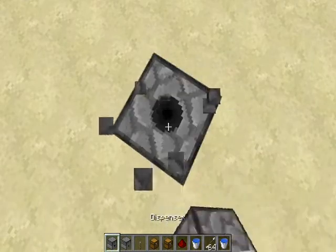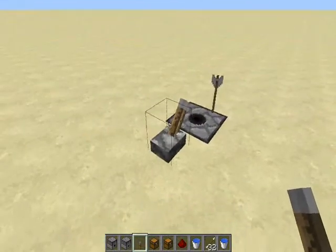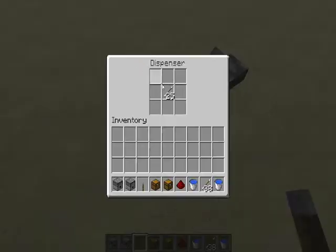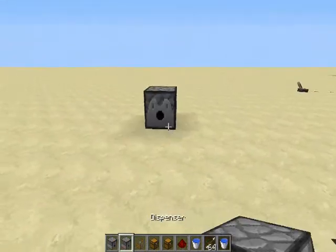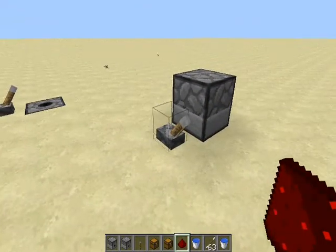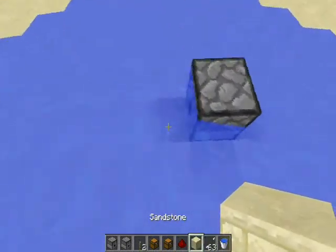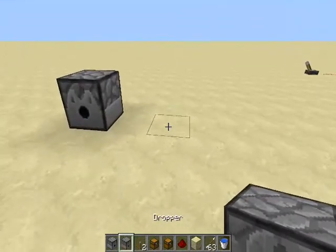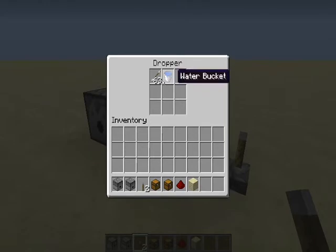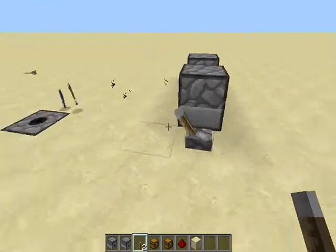One of the new features is that dispensers can face up. So if you take a dispenser and put arrows in it, you can power it and shoot the arrows up — and they'll come back down. It's raining arrows! A dispenser will pop out blocks, but if you put an arrow in it, it shoots it as an entity and launches the arrow. If you put water in, it dispenses the water — which is not good for a controlled situation.